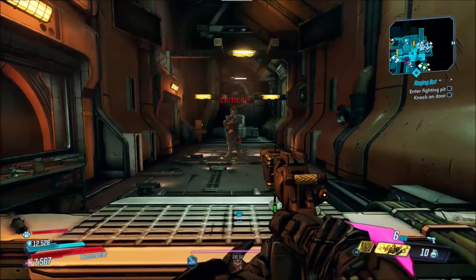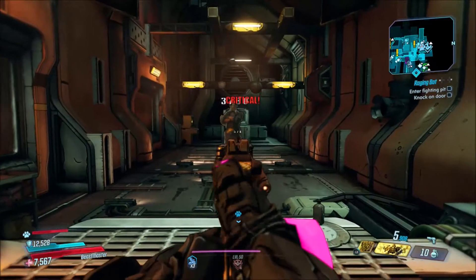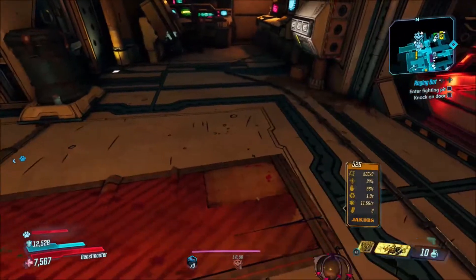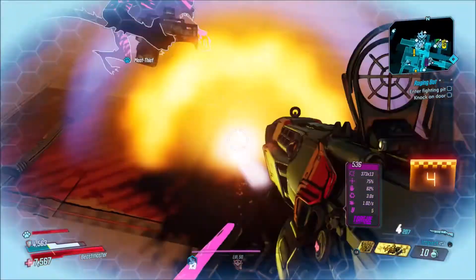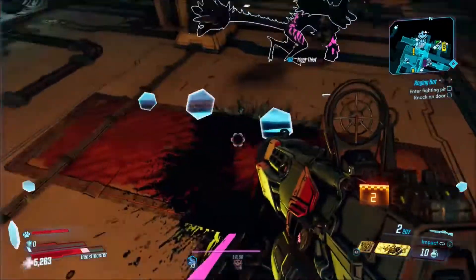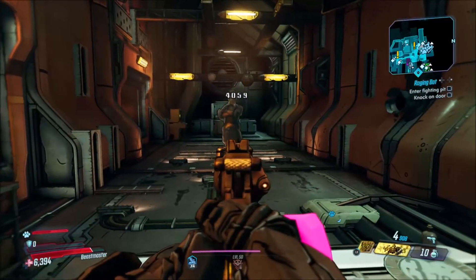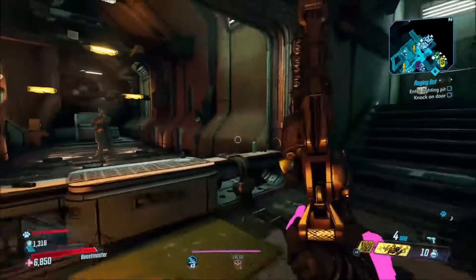Now I'm going to show you guys the bullet damage increase, so I'm going to shoot with the Unforgiven here. I'm trying not to hit a critical — that's why you see that. Around 3,796 damage right there. Now I'm going to take down my shields again and hit the shot again — it's going to do 4,059, which is more damage.